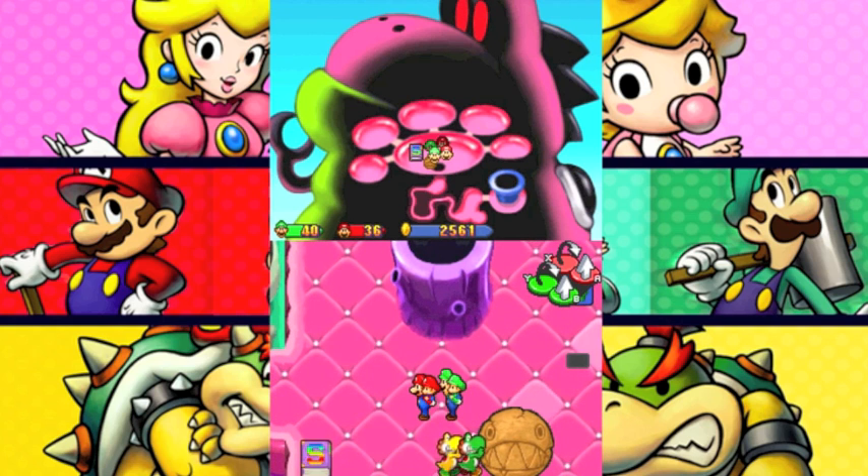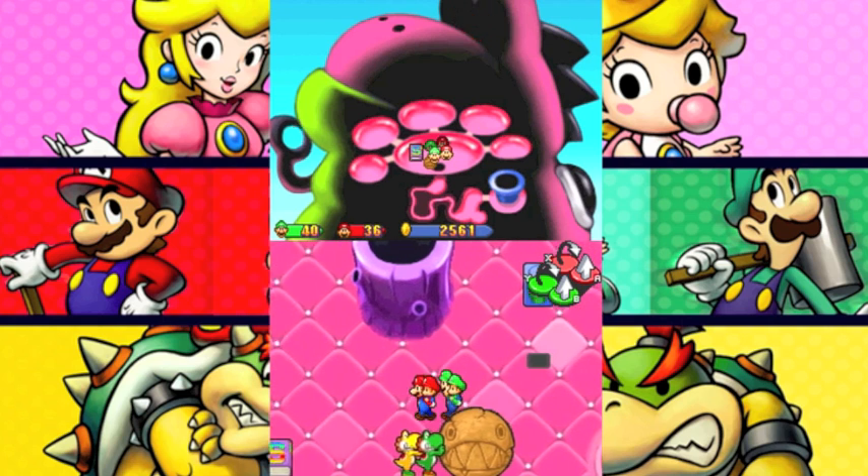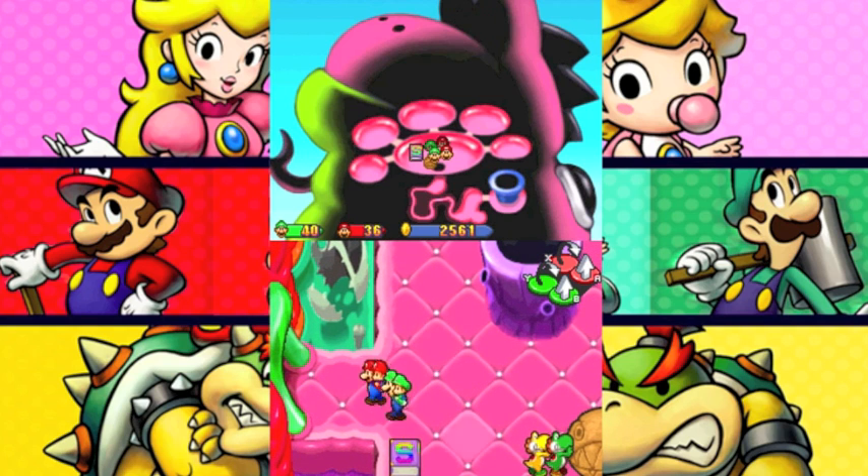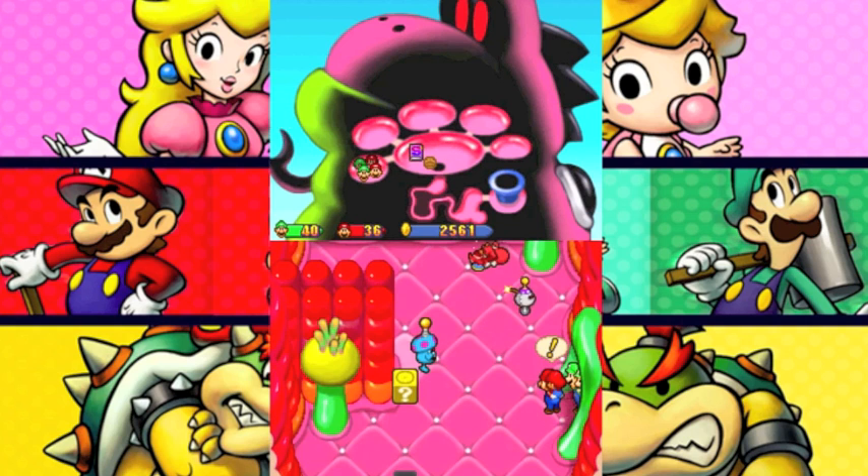Alright, hey guys, SuperRapScorps here, welcome back to my Let's Play Mario & Luigi Partners in Time. In the last episode, we battled Kamek and we made it here into Yub's belly. In this episode, we are going to hopefully explore all five of these separate chambers and continue.